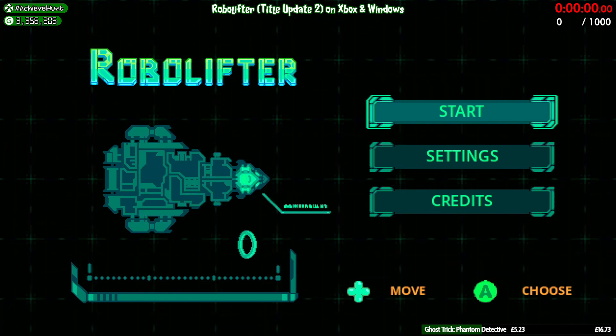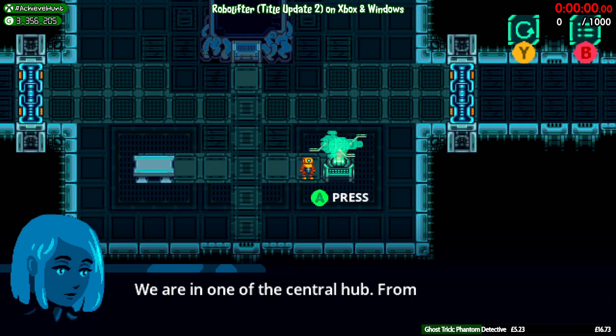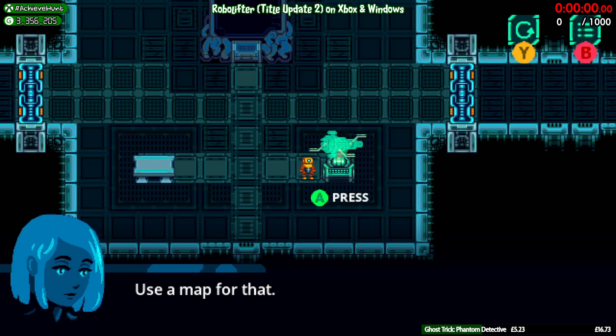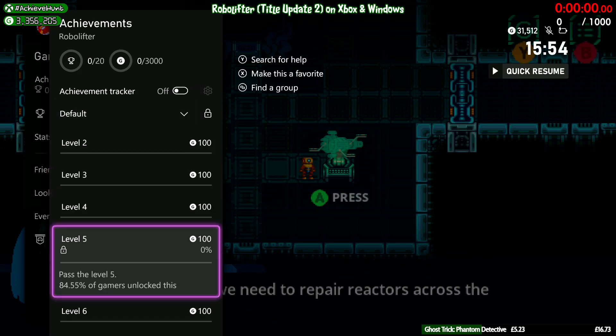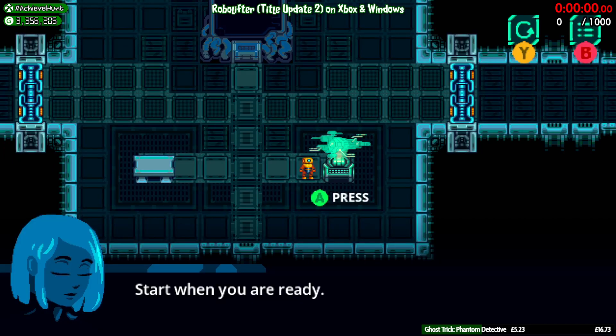The exploit for this title update's achievements — I'm just going to show you. I have actually unlocked all levels up to level 15, which is where this title update would start if you've done the previous achievements. However, you'll notice that on this account I have no achievements unlocked. Now, how did I do that, you ask? I'm going to show you.